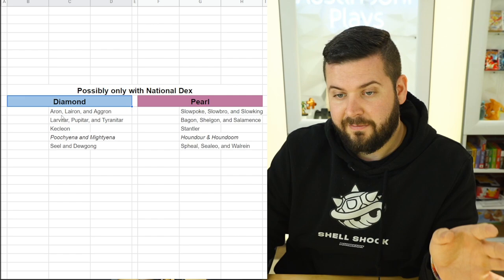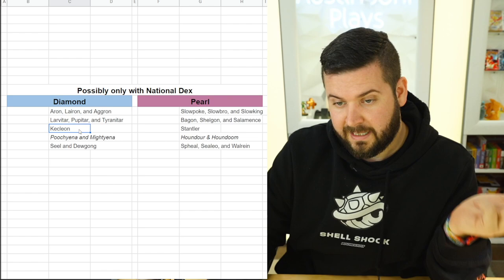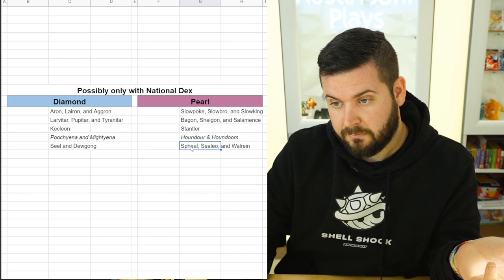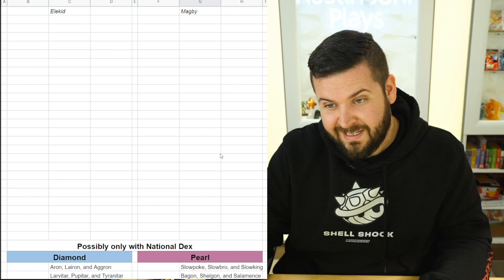Getting on with the National Dex exclusives: in Diamond you'll have access to Aron, Lairon, Aggron, Larvitar, Pupitar, Tyranitar, Kecleon, Poochyena, Mightyena, Seel, and Dewgong. In Pearl you'll have Slowpoke and its branching evolutions, Bagon, Shelgon, Salamence, Stantler, Houndoom, Houndour, Spheal, Sealeo, and Walrein. All of this is unofficial information listed in data mines.